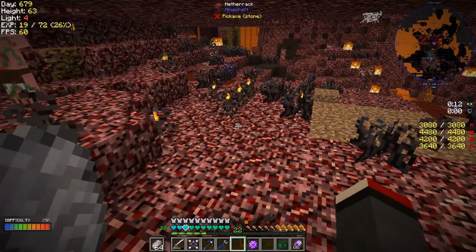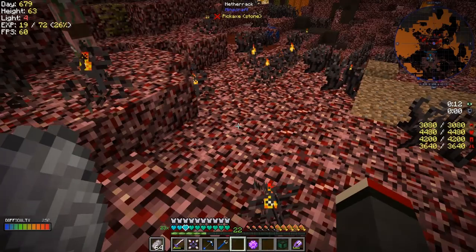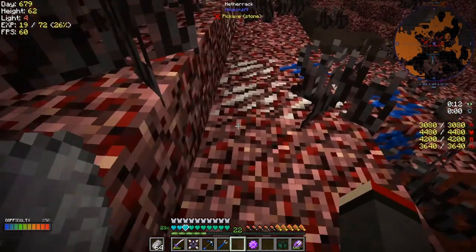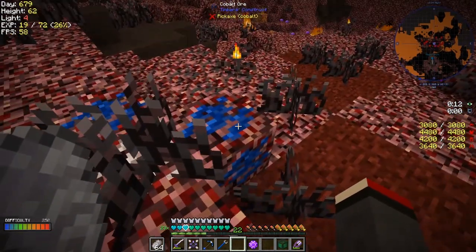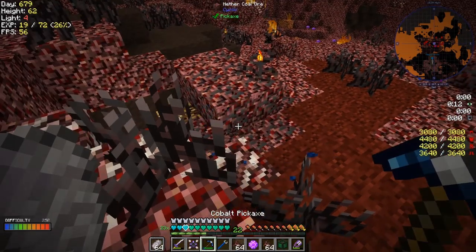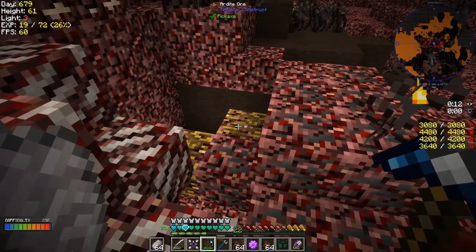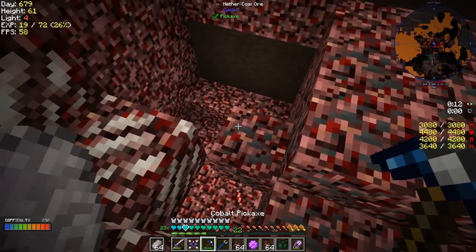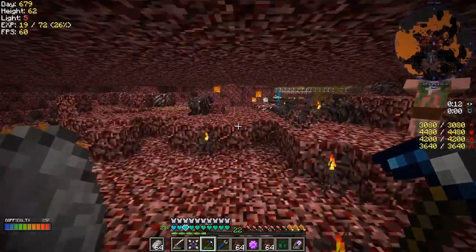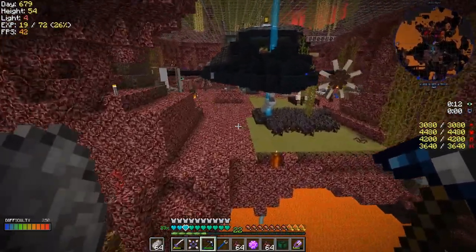What I eventually did is I set it into difficulty zero mode so it was peaceful, then I came along and basically removed the thing and it was fine after that. No big deal. Look what we've got here - maybe some cobalt's actually useful. Let's pick those up without picking everything else up. So let's go back now to the overworld.